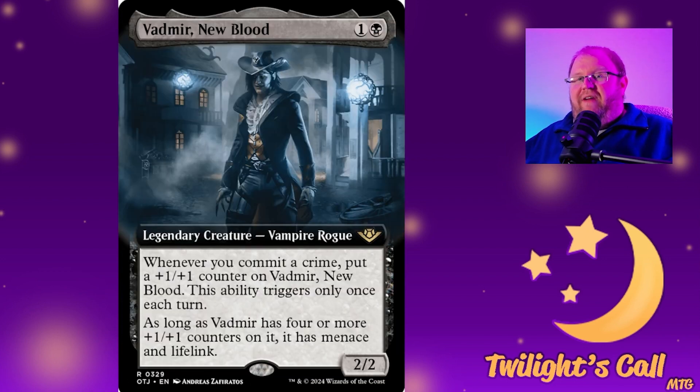Then a good vampire for any black-containing vampire deck: Vadmir New Blood for one and black — a 2/2 vampire rogue. Whenever you commit a crime, put a counter on it; it only triggers once a turn. As long as it has four or more counters, it has menace and lifelink. Committing a crime on each player's turn is not hard, so you can stack counters quickly. Once it gets to four it becomes a menacing lifelinking threat and it can get there pretty fast.